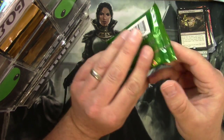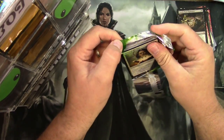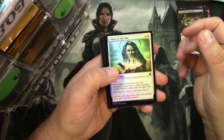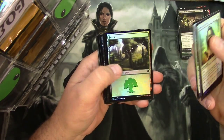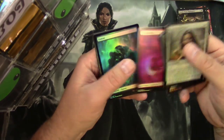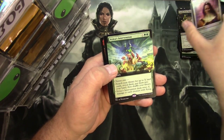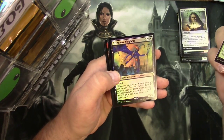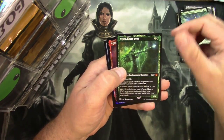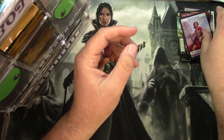Theros Beyond Death Collector Booster — all full of foils, hopefully a mythic or two. The mythic rates on these are pretty high. Got a Forest, Birth of Miletus, some foil full art lands, a Grasping Giant, an Extended Art Ilea's Intervention, a Foil Nightmare Shepherd — that's a good one — Nylea Keen-Eyed, there's a mythic, a Foil Annex, a Foil Human Soldier token, and a Wolf Token.